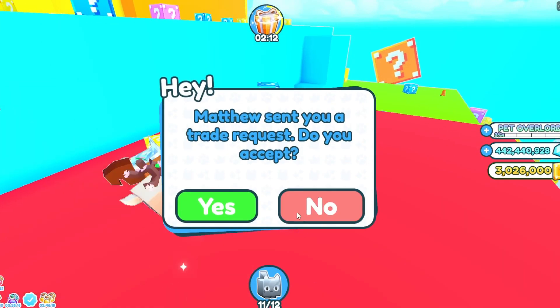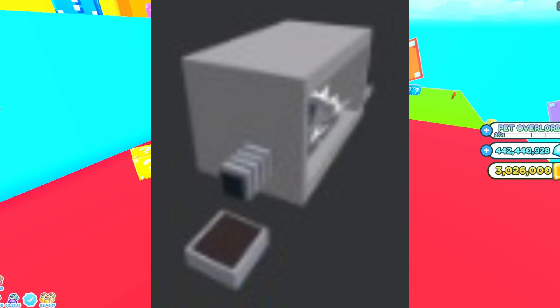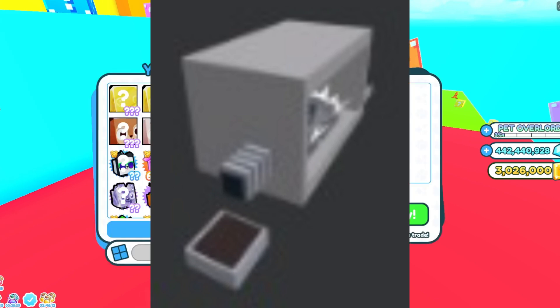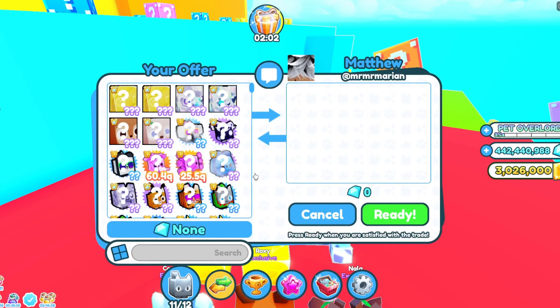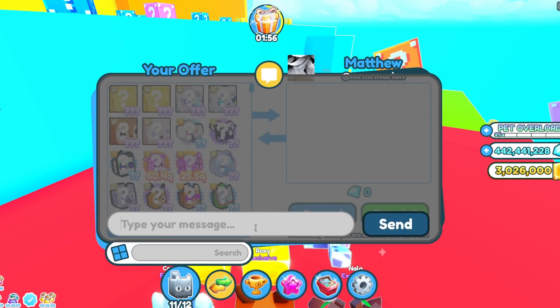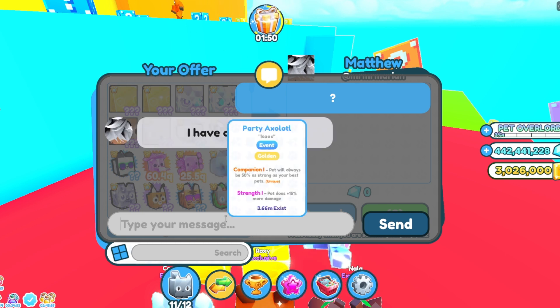There are also rumors of a hybrid machine being added to the game. This could allow players to create their own unique hybrid pets by combining different animals — the possibilities are endless. What do you think will be in the dog world? Let us know in the comments below. Thanks for watching and don't forget to subscribe for more Pet Simulator X leaks and updates.